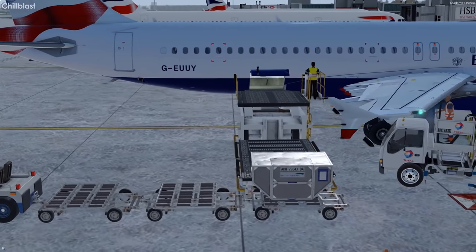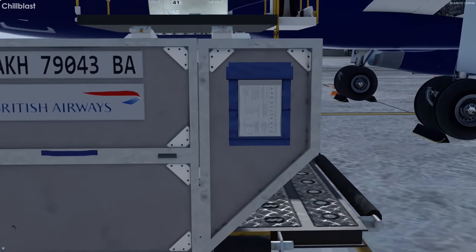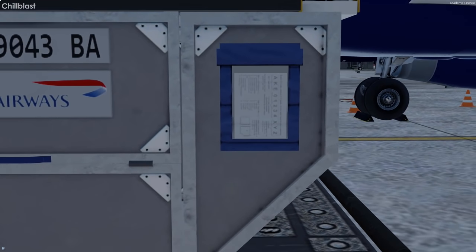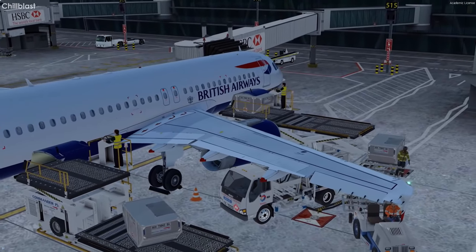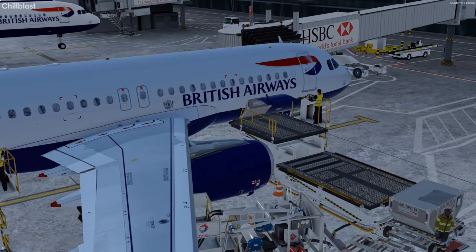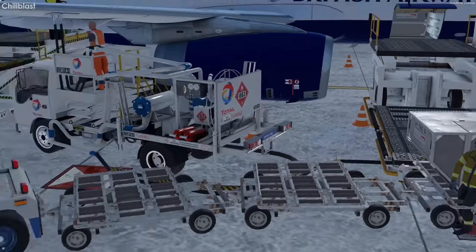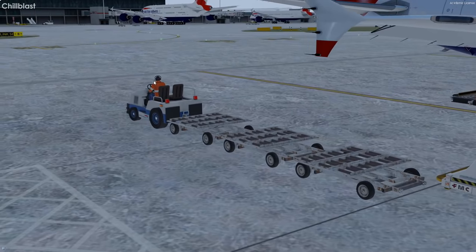The luggage isn't taking too long to load, which is nice. It's got a little sheet on it — looks like AKE or AKH. It's very loud now — now I know why they wear headphones on the ground. Looking at the ground crew: two men with headphones, four without. That's only two of them actually protecting their ears — though this guy is as well.